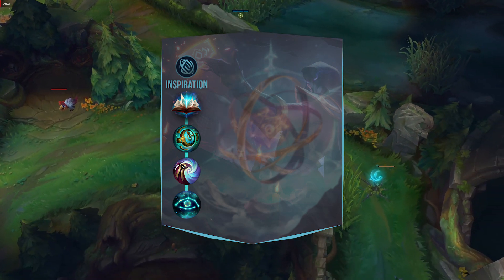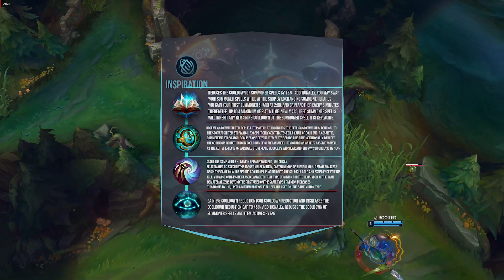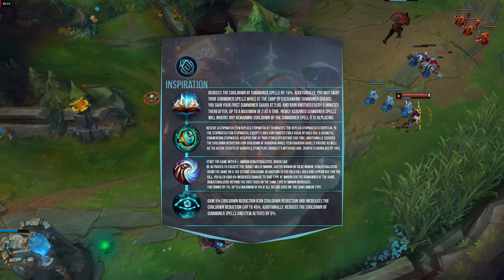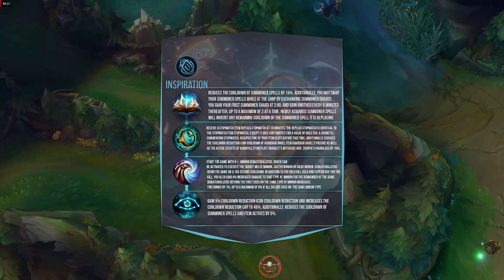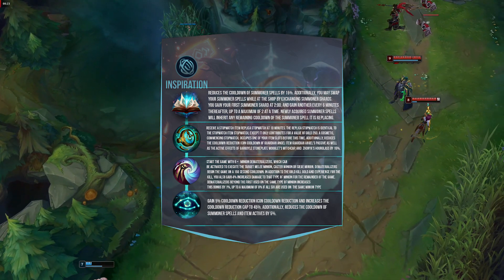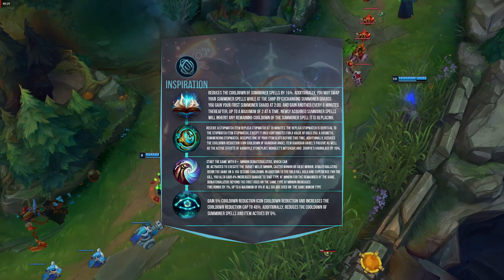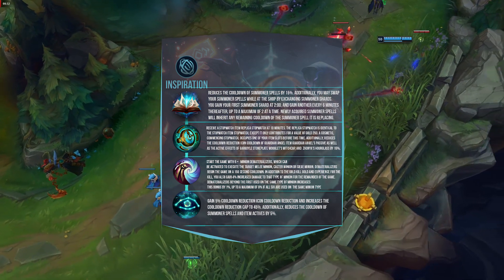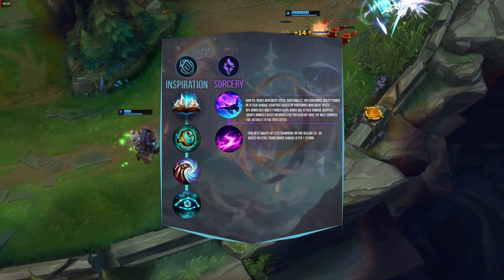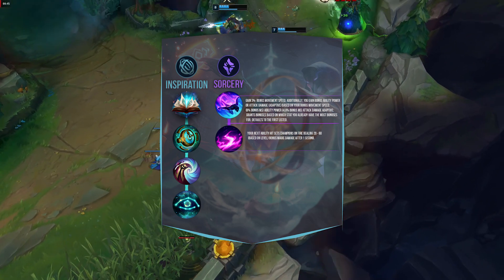Unsealed Spellbook gives you a lot of flexibility since you can start with Ignite or Heal and then switch to TP or Ghost depending on what you need. Perfect Timing helps you against burst champions like Syndra or Zed who might all-in you, and it also helps you buy Zhonya's faster, which is usually your fourth item. Minion Dematerializer is great for fast clearing since Twisted Fate is really good at split pushing. Cosmic Insight gives early CDR on your summoners, Celerity gives movement speed to help hit your cards and roam, and Scorch helps with trading.